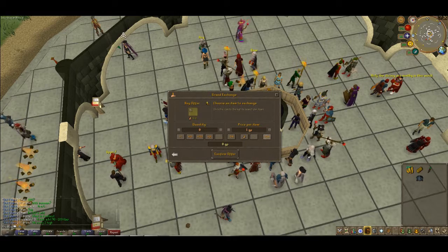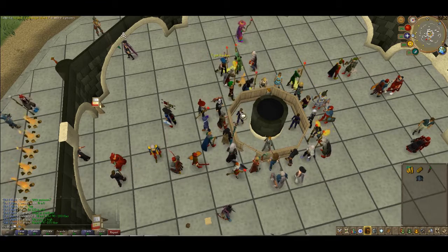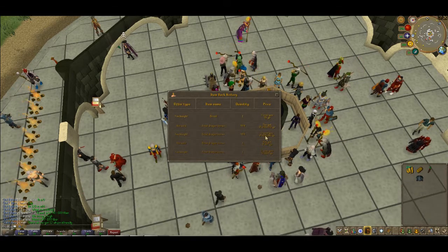Sell is over there because you want to make profit. So now we're going to see how this way of merchanting works extremely well. As you see here, I made 100k profit extremely fast.